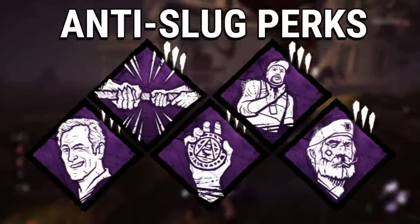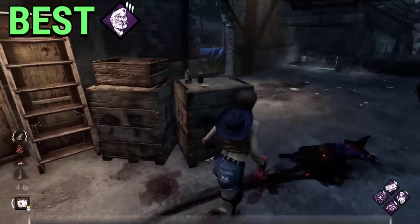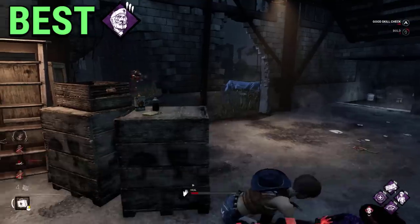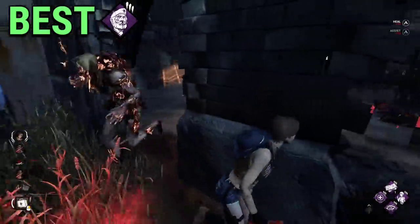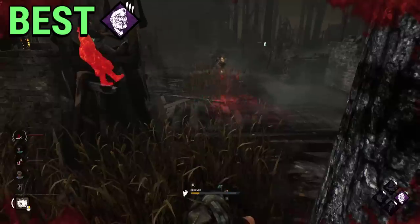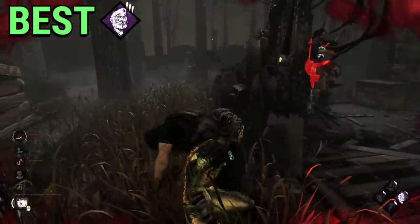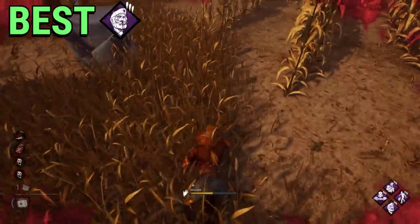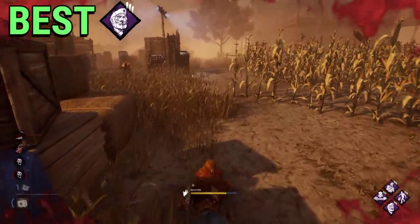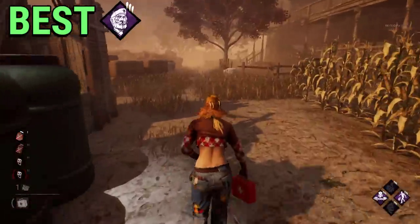I previously mentioned We're Gonna Live Forever, but what if the one getting slugged is you? Then in that case, the best perk to use is Unbreakable. Ever since its introduction to the game, it has been a meta perk. Unbreakable can single-handedly turn the tides of a losing match and completely nullify a killer's four-kill slug tactic. Just like Death Heart, it lives rent-free in the minds of killers because you're never sure a survivor has it until you see one picking themselves up from the floor after your amazing snowball play. It also increases your recovery speed, so it combos nicely with We're Gonna Live Forever, and allows you to 99 the recovery progress so other survivors can one-tap you from the ground. It's an amazing perk and one of the best perks in the game.